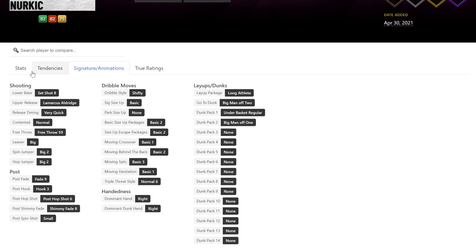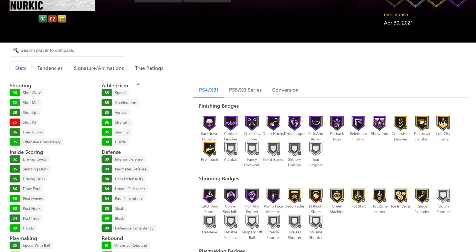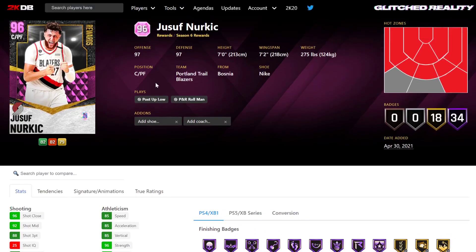Set shot 8 - it's okay, I don't mind it. It's a bonus, it's a Yao release. It's decent, not a bad release, but not one of the better ones. He does have hop deep hooks, which is useless now because 2K nerfed it. He's got two cold zones, or two non-hot zones outside of the three. Decent height, decent wingspan.